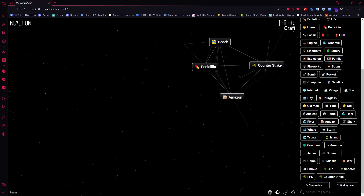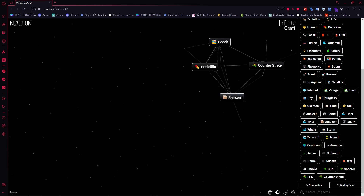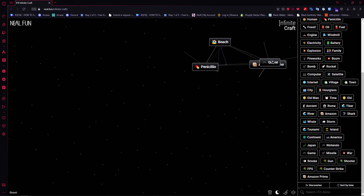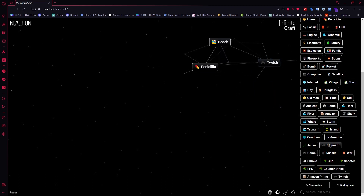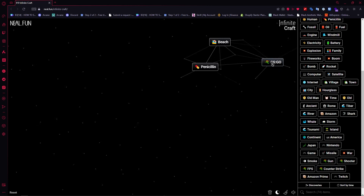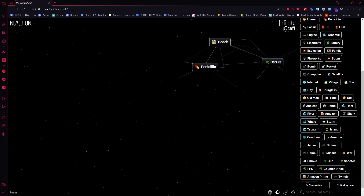Go for Amazon into Counter-Strike so you'd have Amazon Prime. Then add game into it so that you'd have Twitch. Then add Counter-Strike again to create CSGO.